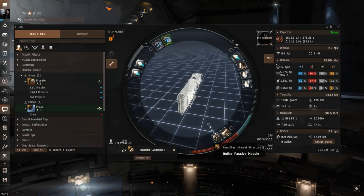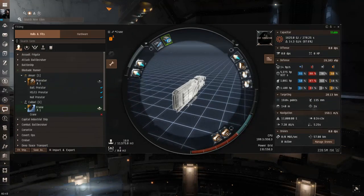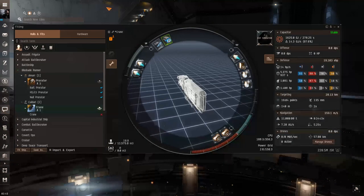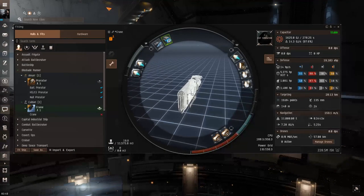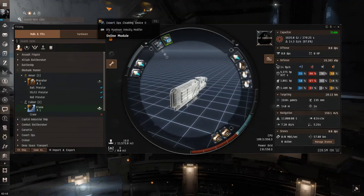In the low slots you can add cargo expanders for more space. With my personal skills this fit holds around 12,000–13,000 cubic meters, but you might push more if your Caldari industrial skill is maxed. This ship is very safe through low and nullsec. If you find yourself in a bubble, activate your covert ops cloak, activate the interdiction nullifier, then enter warp to get out of that bubble and get the nullifier on cooldown.